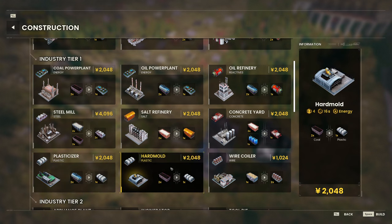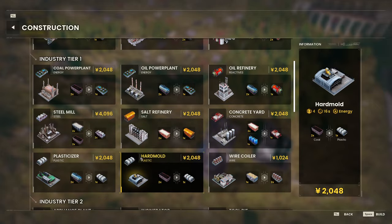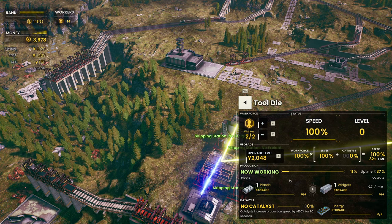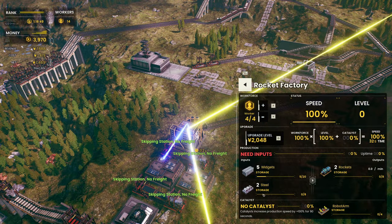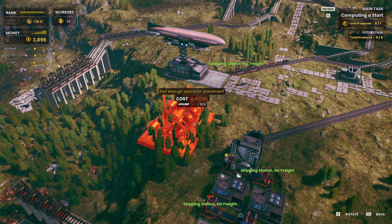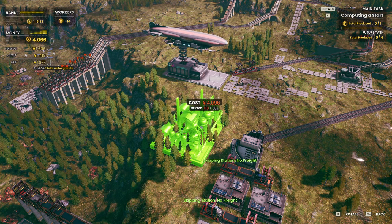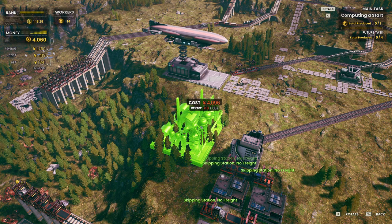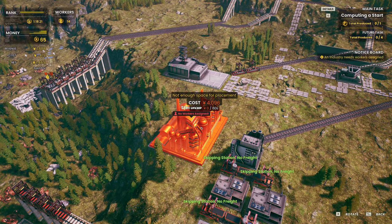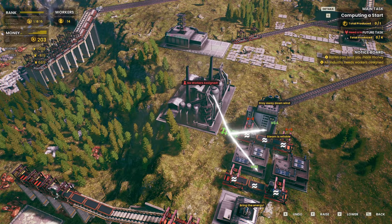Next up we're gonna need a hard mold, and I think it's two for each, right? These do one every 32, and these do one every 16 seconds. We are now producing the widgets we need right here. So next up we need the steel for these guys. My plan is to build the bare minimum to begin with and expand from there, just so we can get the production going. Because we have two separate missions here — we haven't seen a future task in a while, but you have to do those within the same time.